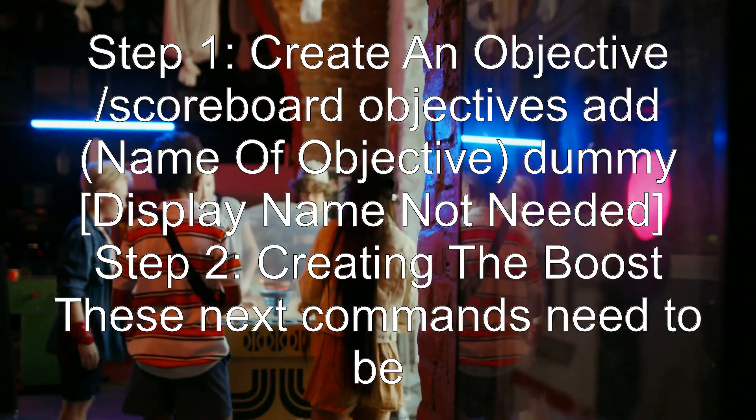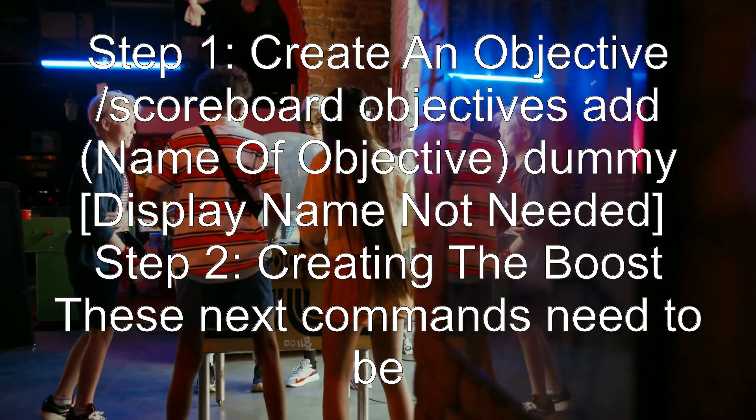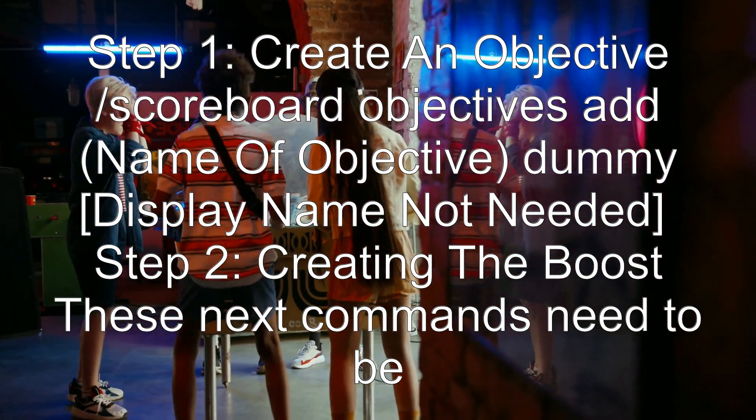Step 1: Create an objective. Use the command: scoreboard objectives add [name_of_objective] dummy. A display name is not needed.